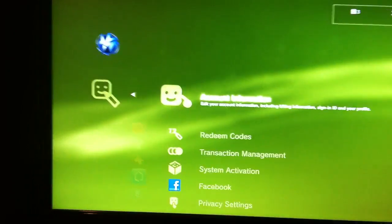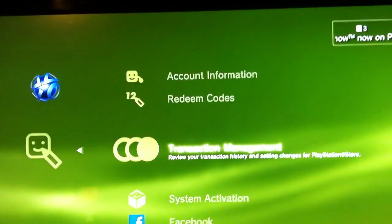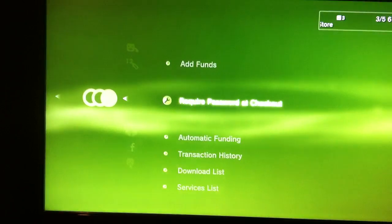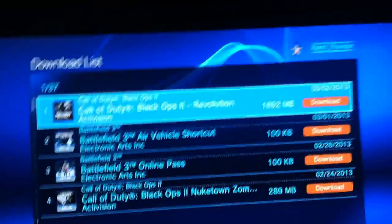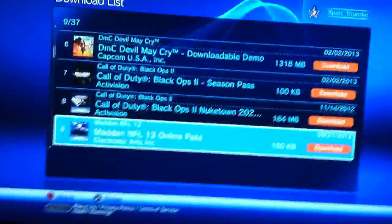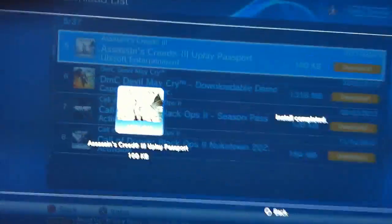Go to Account Management. Go to Transaction Management, then go to Download List. After you do that it brings up this screen, and what you do is just click on it and download it. For example, let's download something — I'll just download this Assassin's Creed Uplay Password. Click Download... and it's downloading... and installed. Okay, it installed. So I will have the Assassin's Creed 3 Uplay Password now.